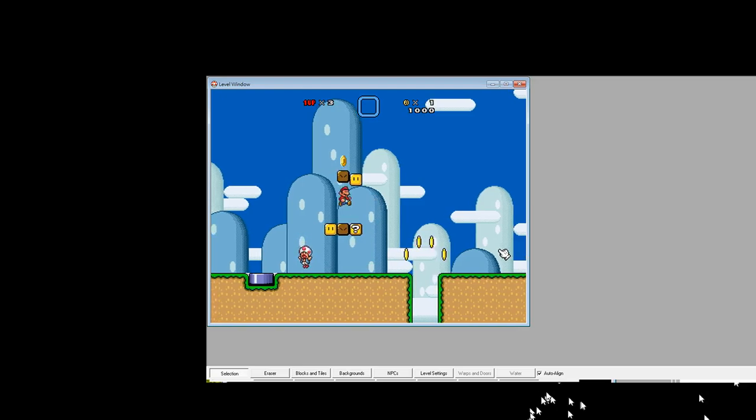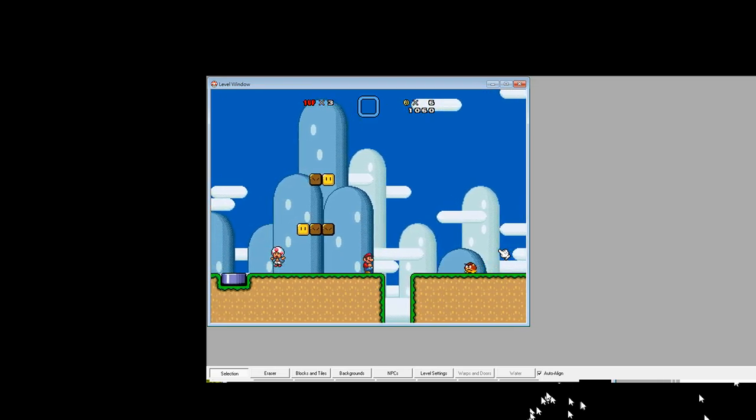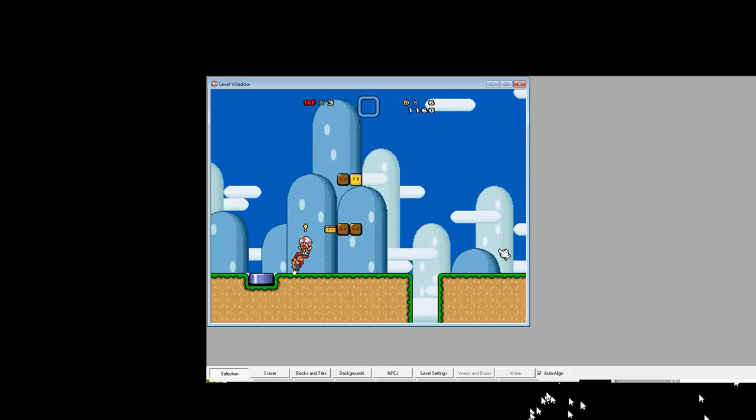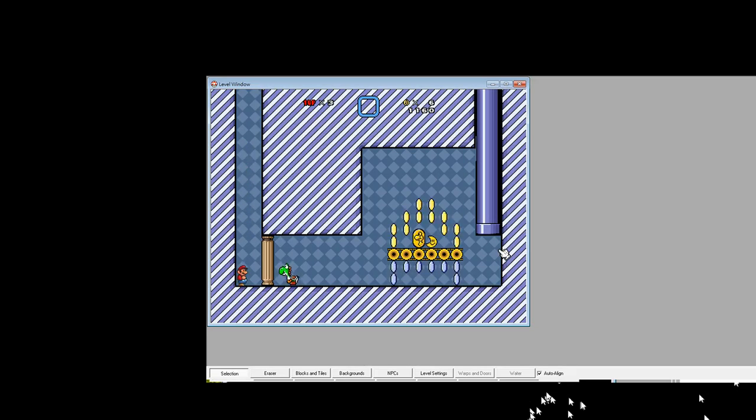I don't even know why I made it like this — a pipe and a pipe. This level is a little bit fair but doesn't look very nice, with a pipe here. If you ever miss your first jump, this happens. If you don't know how to jump, you don't deserve any prizes — be careful.